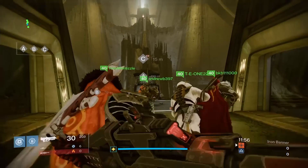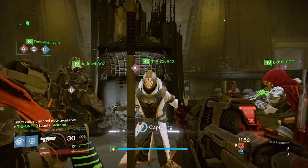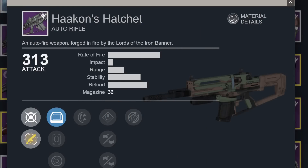Hey guys, Nick C here from the Sticky Socks, and welcome to today's video. Today we're talking about the 320 drops inside Iron Banner. The first thing we have is the Hackons Hatchet, which is the new auto rifle. This comes in at 313, and all these items range from 310 to 320.